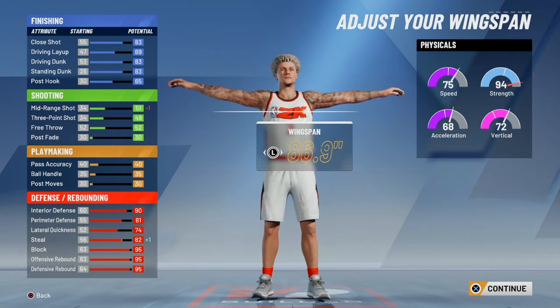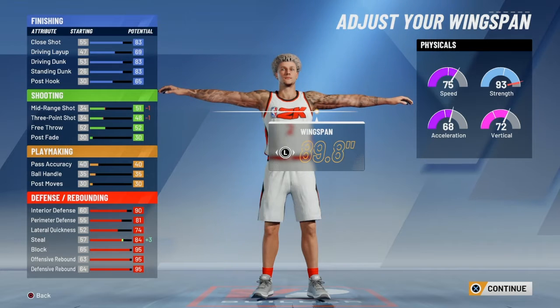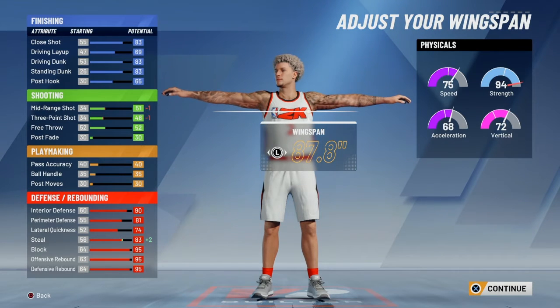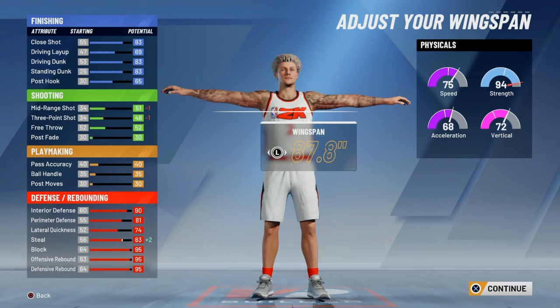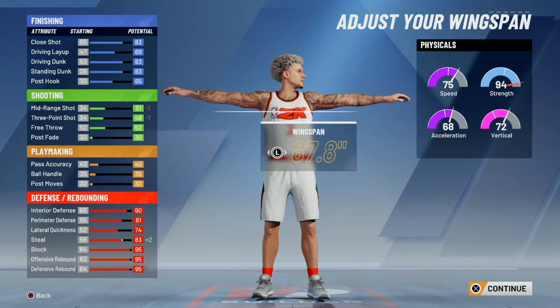And then for wingspan, you could go with max wingspan, but that does take your strength down a lot and only gives you plus 3 in steal. So I went with 87.8, which gives me a plus 2 steal and then only minus 1 to 94 strength, which will still be able to max out to 99 strength if you get to 99.